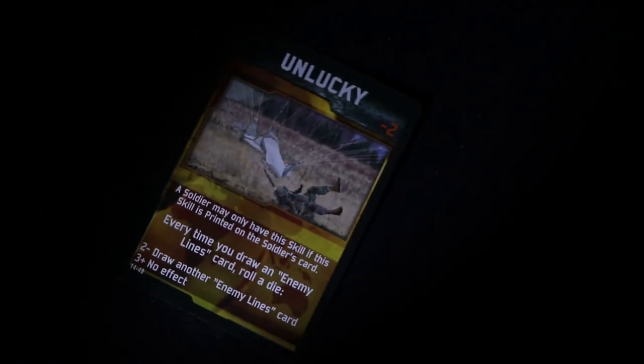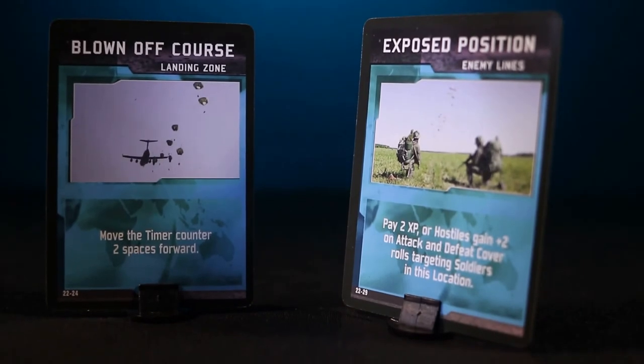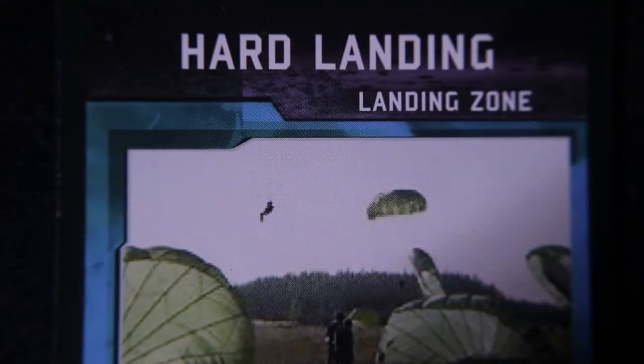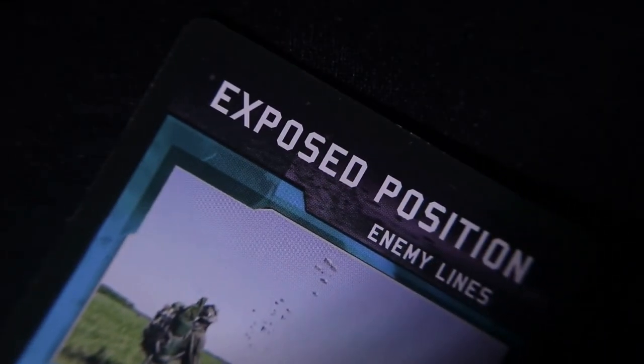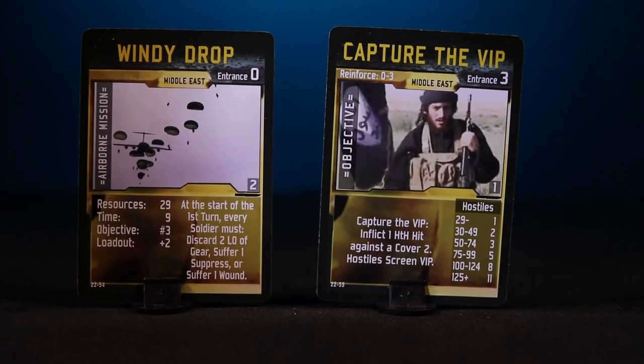Being unlucky at least has the benefit of costing two negative resource points, but for that advantage each time you draw an enemy line card you have to roll a die. A three or above is no effect, but a two or less means you have to draw another enemy line card. As part of the airborne missions, you must include landing zone and enemy line cards. You start by shuffling both types of cards separately and placing them face down. Unless otherwise noted, on the first turn you must draw a landing zone card and apply whatever effect it has on your mission. After the first turn, landing zone cards are no longer drawn. Enemy line cards are drawn at the beginning of the second turn and every subsequent turn afterwards. The five missions and two objectives let you experience the different conditions and situations that define combat in the Middle East.